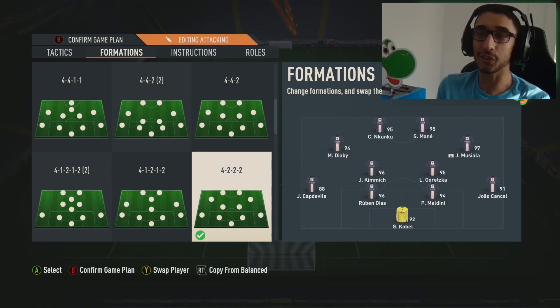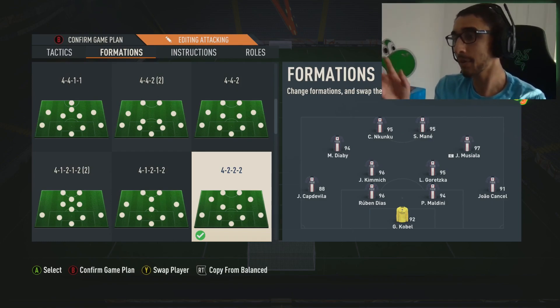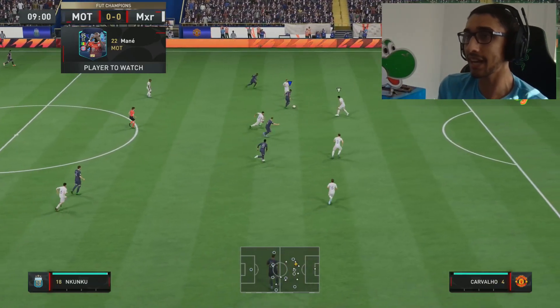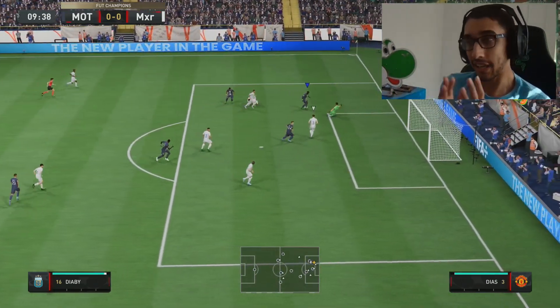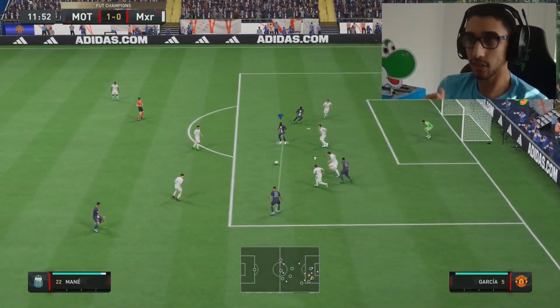Diaby — you already know. Watch yesterday's video if you don't. Here's how we're lining up in game: Iniesta Cuckoo and Mane up top, Musiala on the right, Diaby on the left, with Goretzka and Kimmich behind them. You are about to witness a lot of cooking and some very easy goals. It's actually disgusting.